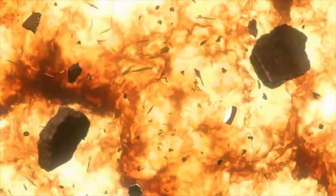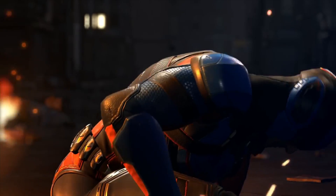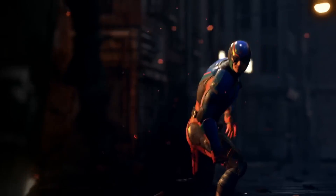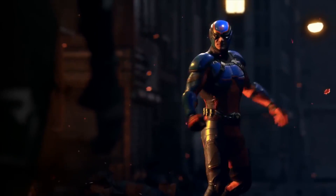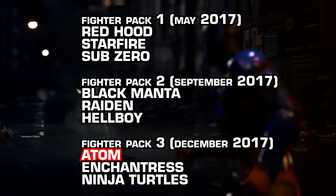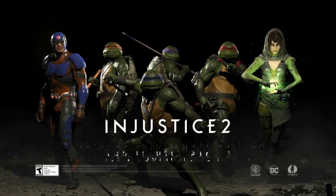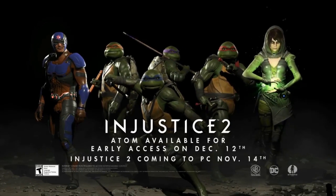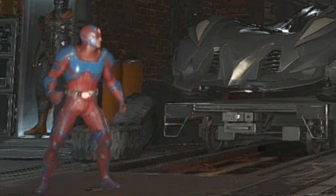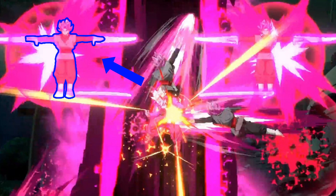What really sets me off about this lazy animation is that Adam isn't even a base roster character — he's DLC. Not just any DLC, but Fighter Pack 3, making him the seventh character to be developed post-launch. Adam was released on December 12, 2017, a whole seven months after the game's release, and they couldn't even be bothered to give him more than one T-pose. They may as well have shipped him T-posing.